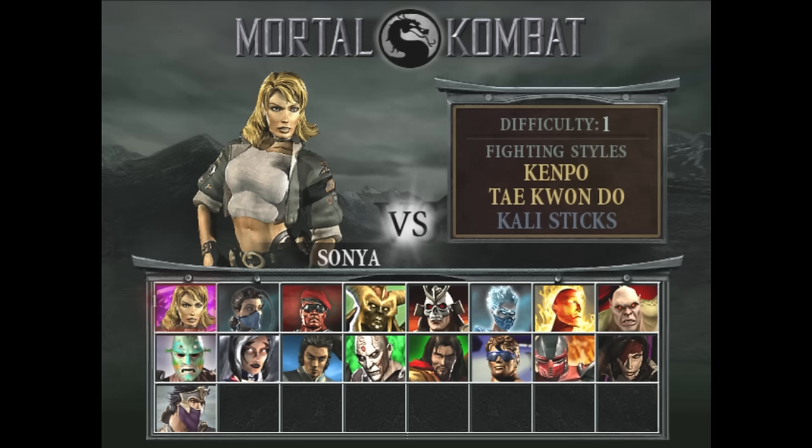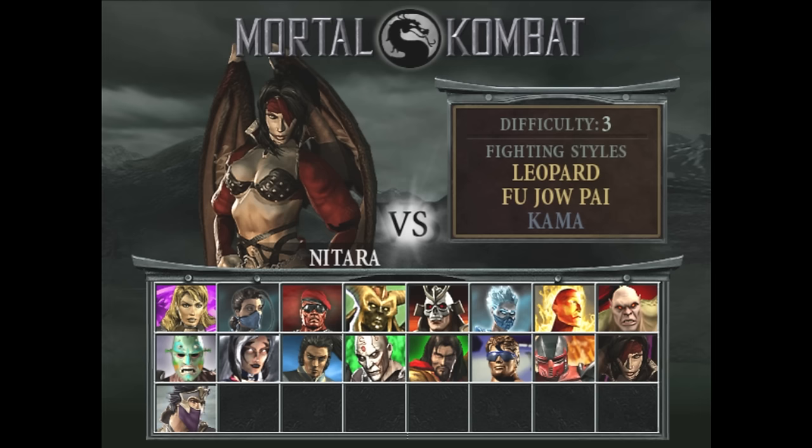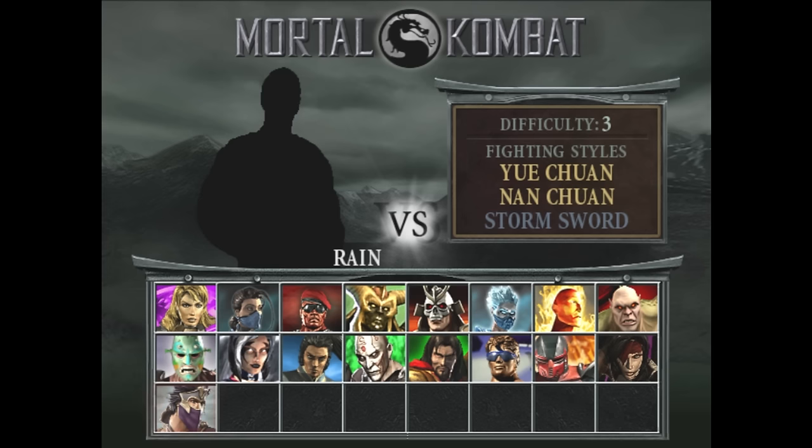The next step that Ermacca took was adding characters from Deadly Alliance into the game as fully-fledged characters - Sonya, Dramin, Kung Lao, Kwon, Shang Tsung, Cage, Natara. He has not stopped there and has now started to add characters from Armageddon, which was a game that came out after Deception. So I have no idea how he's done this, but he's added Sektor, he's added Serena, and Rain.